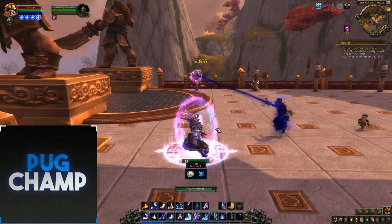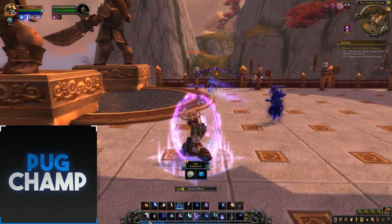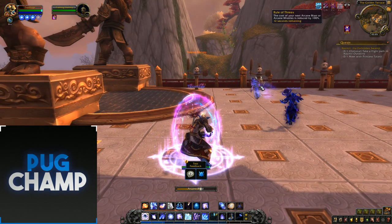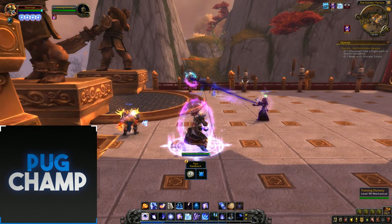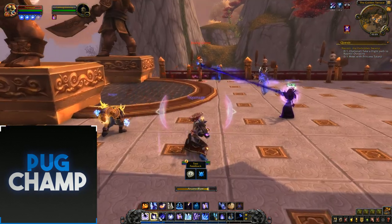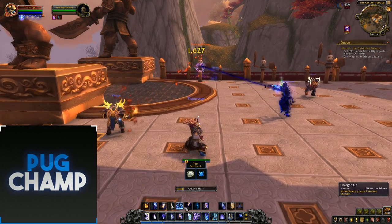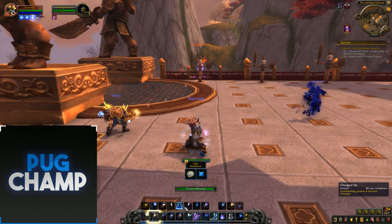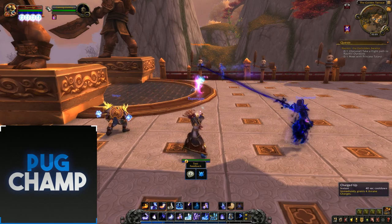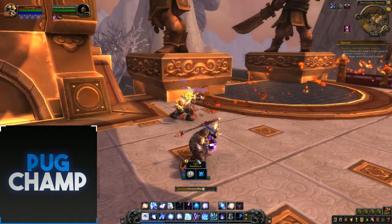Keep putting down your Barrages. When Rule of Threes procs you want to use Arcane Missiles instead of spending mana. Use Arcane Barrage, then start using Arcane Blast again. Get up your next Rune of Power. When Rule of Threes procs, your Arcane Missiles won't cost anything — I think Blizzard should make Arcane Missiles light up when that happens. Use Charged Up only when you have zero Arcane Charges, so you get the full use of it. After using it, fire Arcane Blast back up to 4 charges and use another Arcane Barrage.